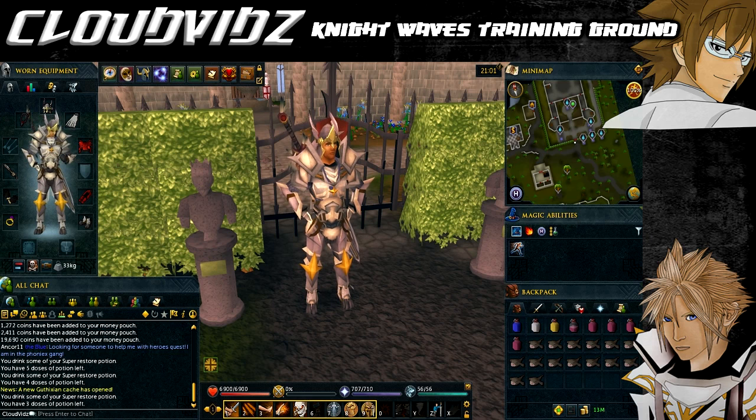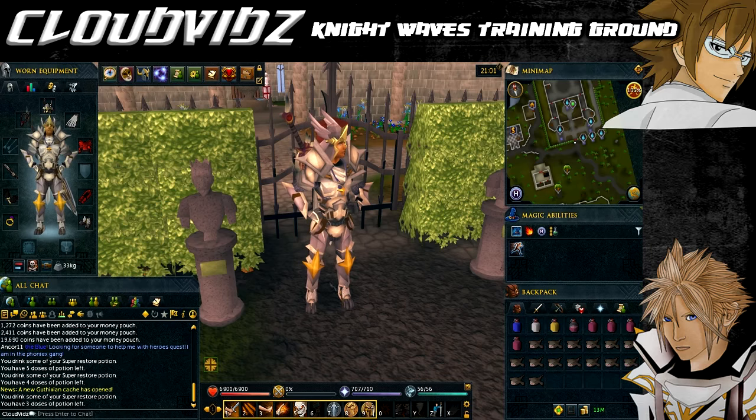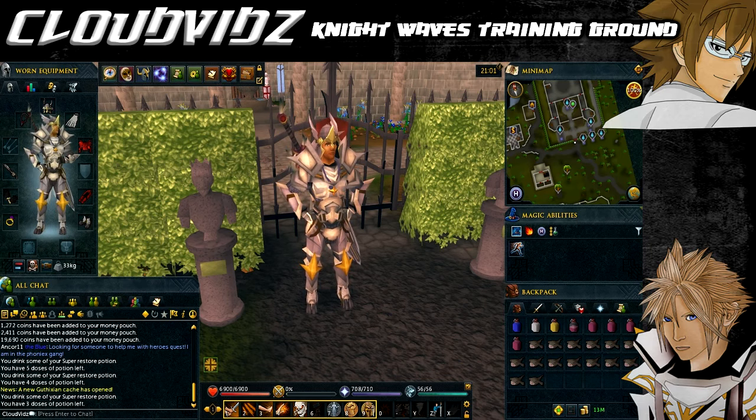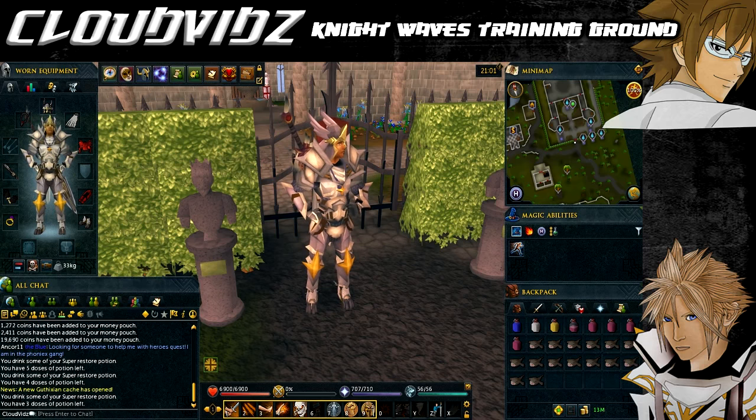Hello everyone, how's it going? Cloud here, and welcome to my guide on the Knight Waves Training Ground, also known as the Camelot Training Room. This guide is on the mini quest that you unlock after completing the King's Ransom quest. The general idea is that it is located on the top floor of Camelot Castle, and you need to speak to the squire standing outside the door of the training room, who will explain how the training rounds work.